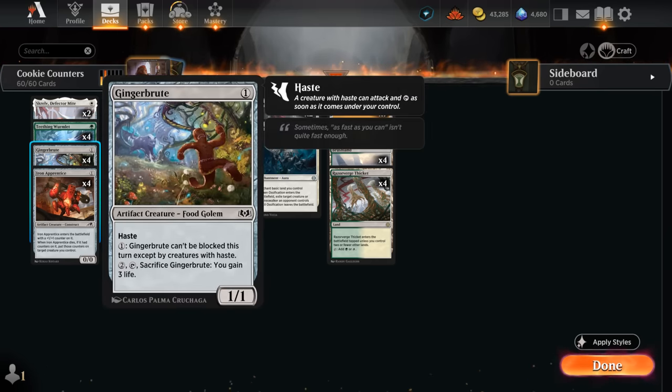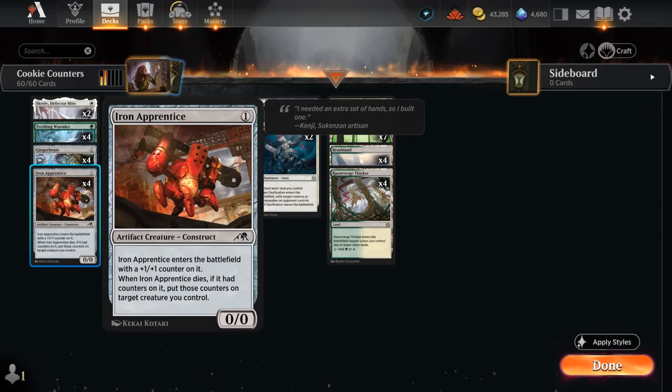Then we've got the full set of Gingerbrute, a nice reprint for this deck. A 1/1 artifact creature that also has the food subtype, which will be relevant for some of our synergies. It has haste, and we can also make it pseudo-unblockable, dodging all creatures except for opposing creatures that also have haste. As any food, it can also be sacrificed for three life. The Iron Apprentice starts out with a +1/+1 counter on it, and when it dies we can move all its counters onto another creature.